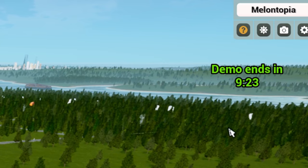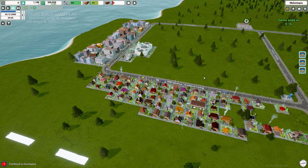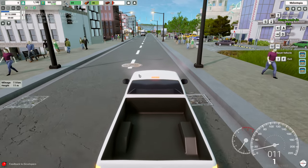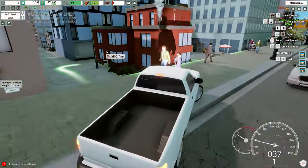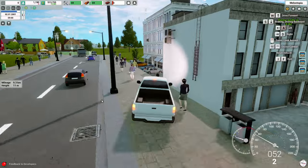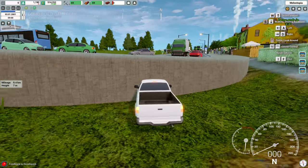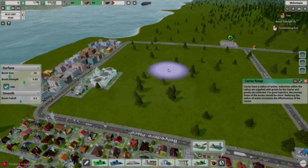There's a photo mode camera button where I can change the time of day for thumbnails — I'll probably use that for the thumbnail. The demo ends in about 9 minutes 20 seconds, so we're time pressured. There's also an option to explore the city in a vehicle by pressing F — a vehicle appears and you can drive around Melantopia, though the traffic made that a bit chaotic.